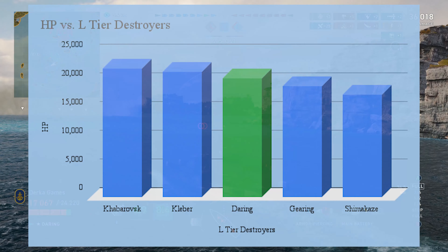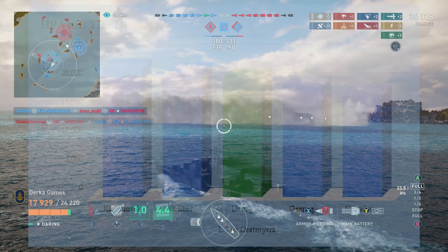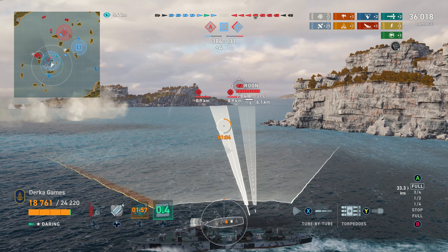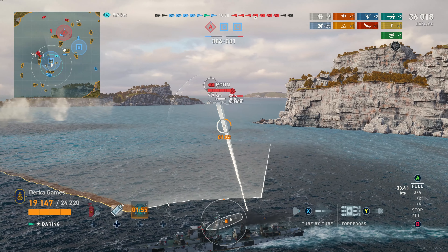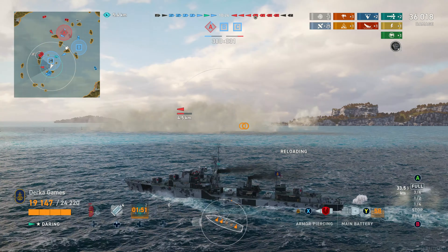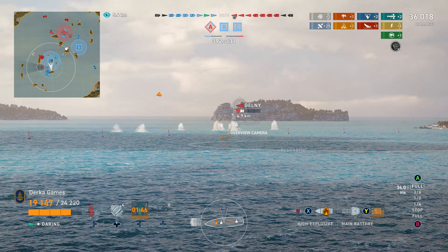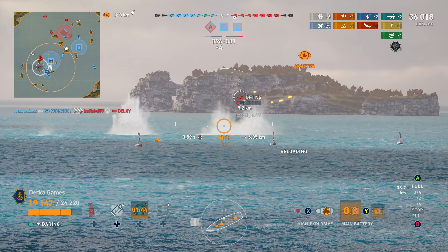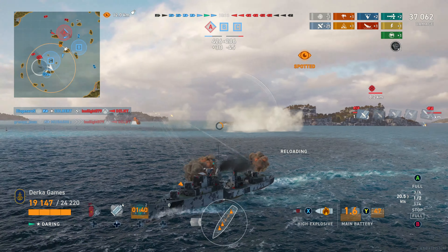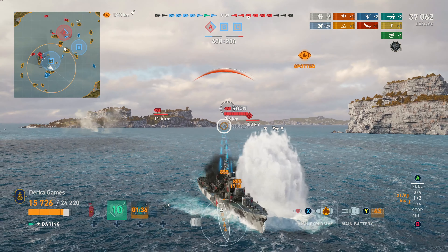Health-wise, Daring edges out the Gearing and the Shimakaze — she's in third place — but it's actually even better than that because you get two base heals, 2,400 health apiece. That's going to bring your effective HP up to nearly 26,000, kind of approaching Khabarovsk levels. But unlike Khabarovsk, you don't have to give up your smoke screens to use the heals. You still get your smoke, you still get your sonar, and you get the heals. It is very, very nice.